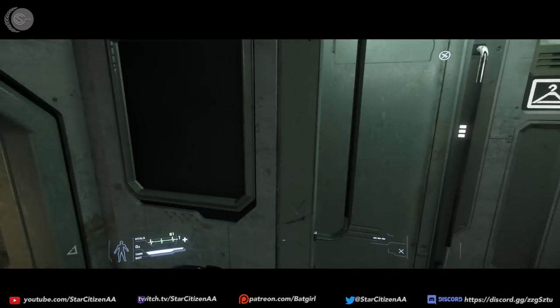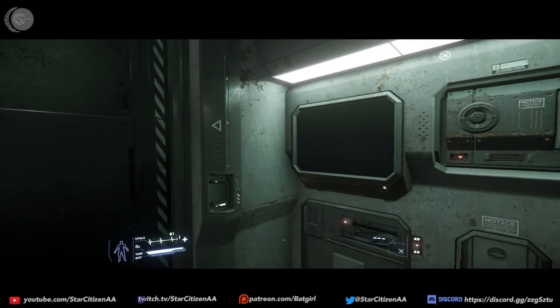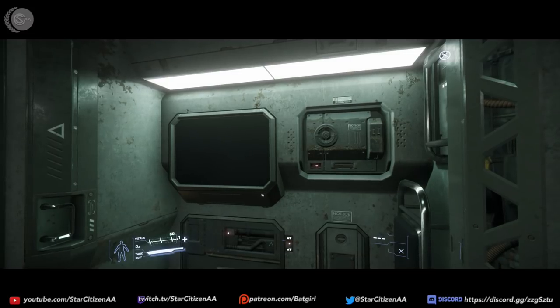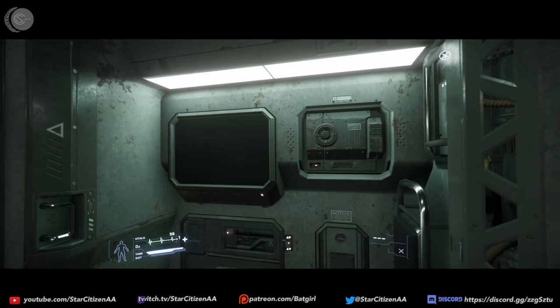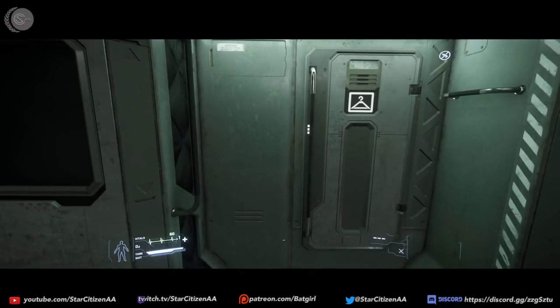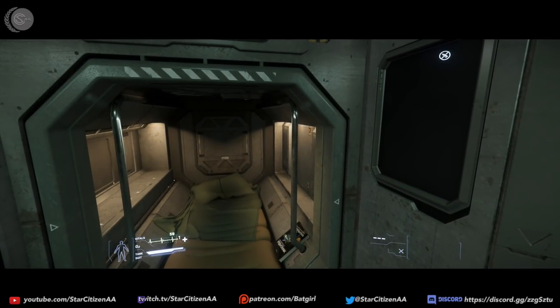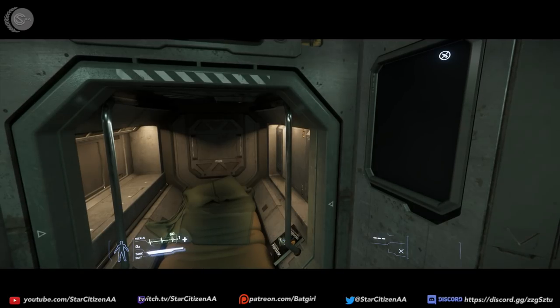What are we going to do today? We're going to do two things. We've come to Levski, settled in, and I'm now back waking up. I've decided that we're going to go take a look at Teacher's Ship Shop — well, the assets that will become Teacher's Ship Shop. And then we're going to take a look at the Consolidated Outland Mustang.